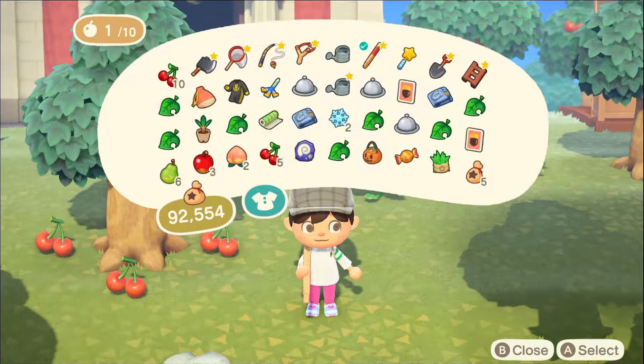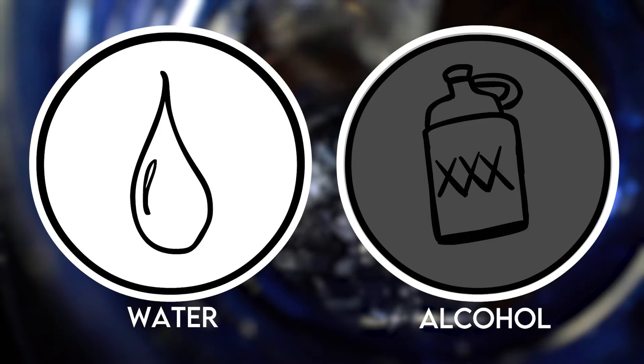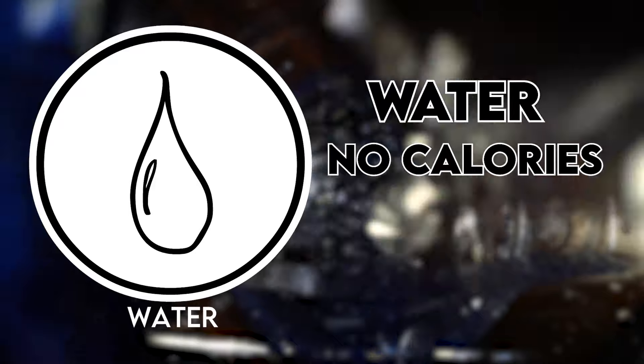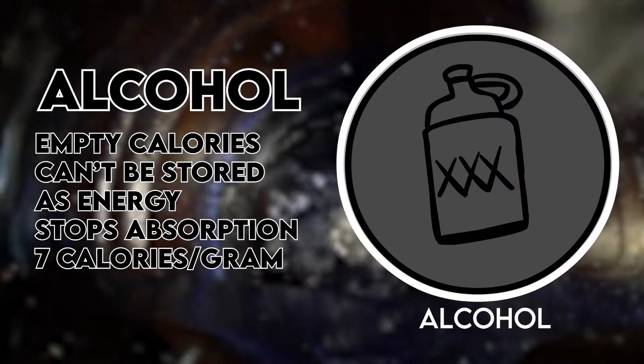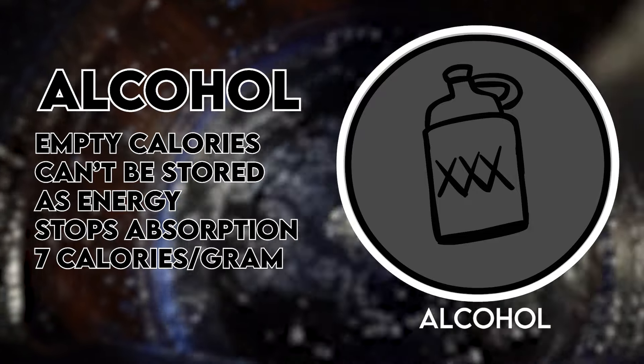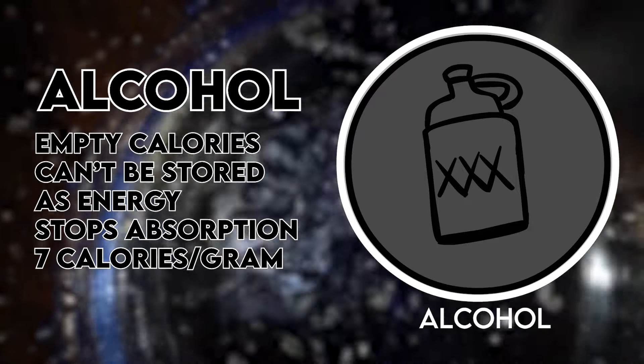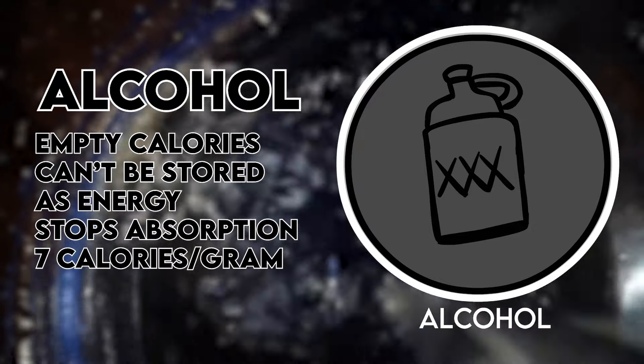The two remaining items in the macro category are water and alcohol. Water is a different kind of macro because your body needs it in larger quantities, but it doesn't have a caloric amount to it. Alcohol is widely considered to be empty calories because your body cannot store the energy for later, and it stops absorption of certain nutrients. Additionally, it is processed in the liver similar to fats, and is at 7 calories per gram.